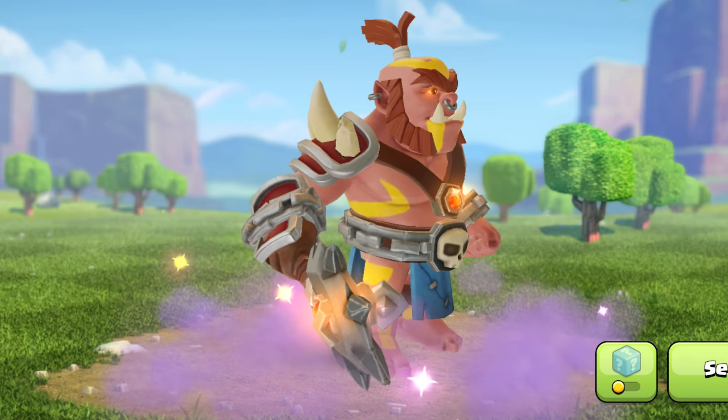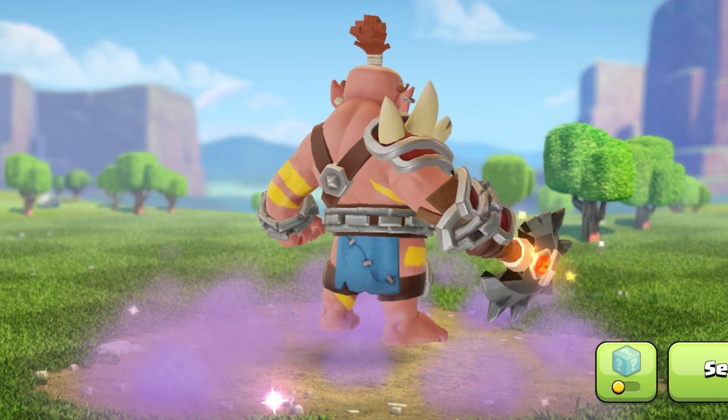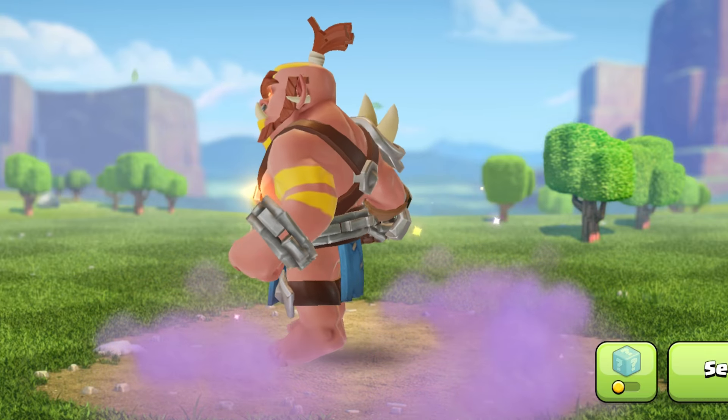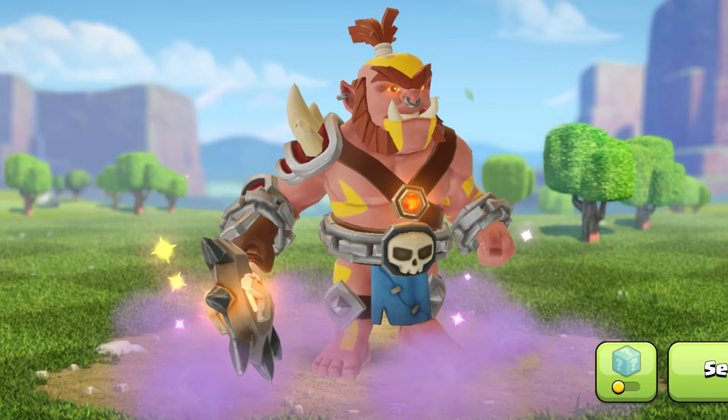He is now an Orc with pink skin and yellow body paint. He has a small amount of hair on his head that's tied back, large bushy eyebrows, and two large lower canine teeth. His eyes have an orange glow, and his sword is now an axe with spikes on the blade that's also glowing.